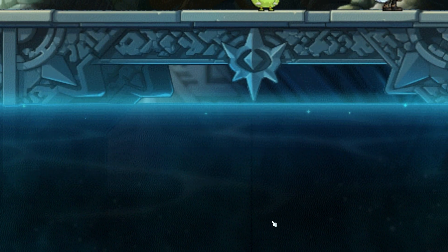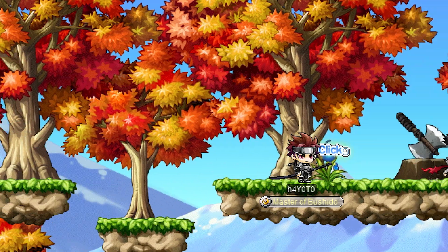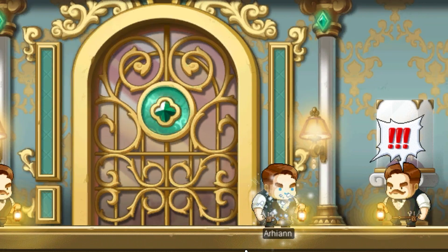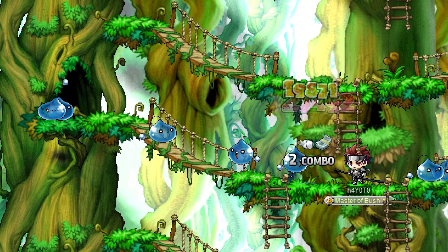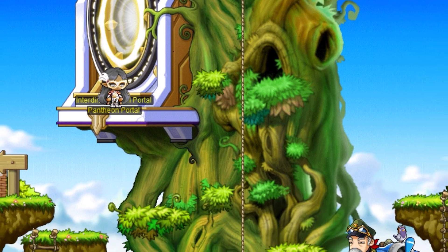Every class, faction, or job has a starting area where they will gain their first few levels. But every bird leaves the nest eventually. You have solved all the problems of your homeland by conquering enemies, discovering secrets, and helping allies. Now it's time to move into Maple World, a place where you can freely roam and carve your own path. Sometimes you'll have to find your own way.